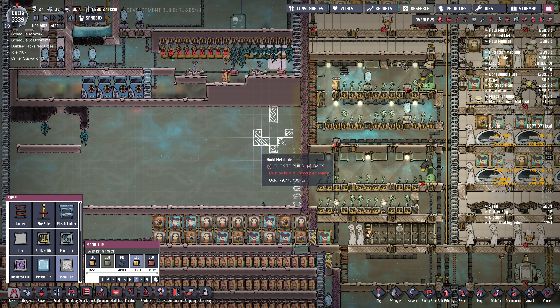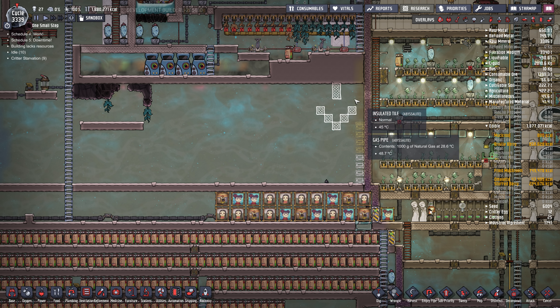I'll put a little liquid lock right here — something like this. Then we need a floor, but actually that shouldn't be metal because I want to maintain temperature. I'll probably have to heat it up to keep it warm for the Slicksters, so maybe I'll use abyssalite because we want to maintain that temperature and keep it nice and toasty.